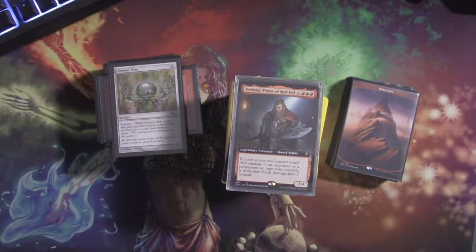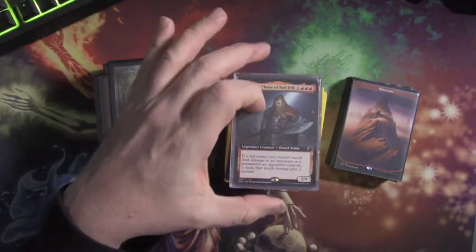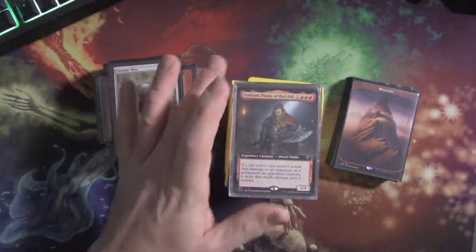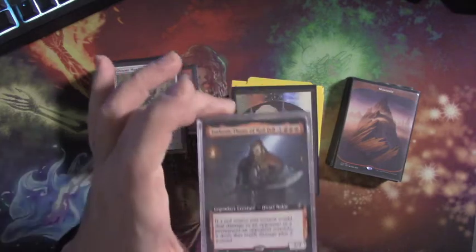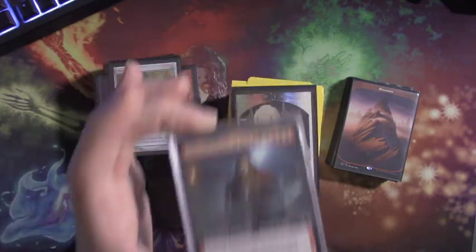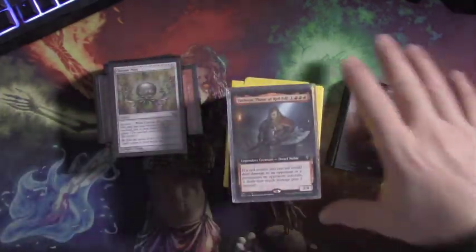I thought I'd talk about my EDH version. There are different ways to build this, so don't get upset if you don't like this build. I call it 'Torbran Who Punishes and Has Pets' - it's a long name but that's what it is. Because he costs three mountains, mono-red is the way you want to go. This is by far the most fun mono-red deck I've had.